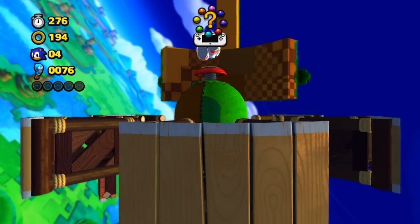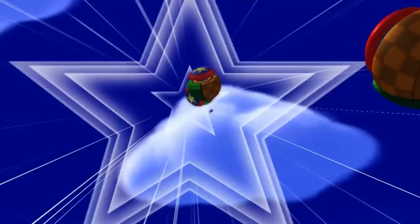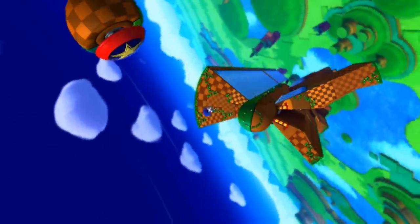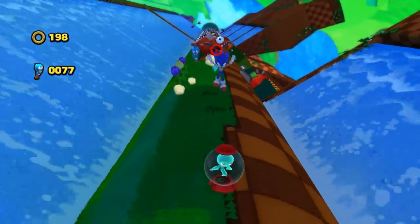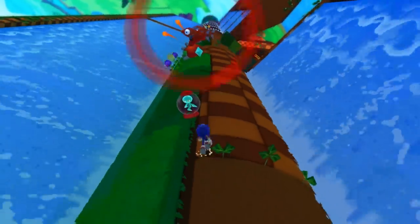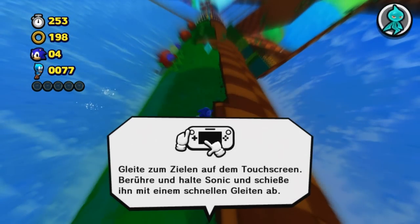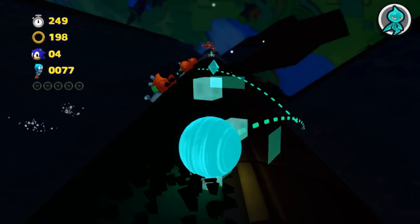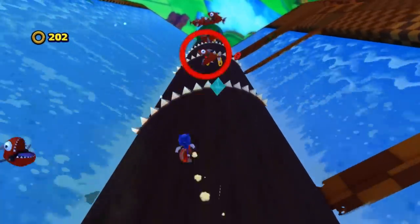Hier können wir auch ZR drücken, um schneller zu werden. Und hier in der Mitte die guten alten Sprungfedern. Macht schon Spaß, wenn man sich ein bisschen reingearbeitet hat. Hier wieder ein Laserwisp übrigens – aber auf die stehe ich ja gar nicht. Ich kann es mal probieren: Laserwisp auf dem Video-Gamepad anvisieren und dann zielen. Auf die Kristalle normalerweise – ist mir in Colors schon nicht gelungen. Warum denn auch hier?